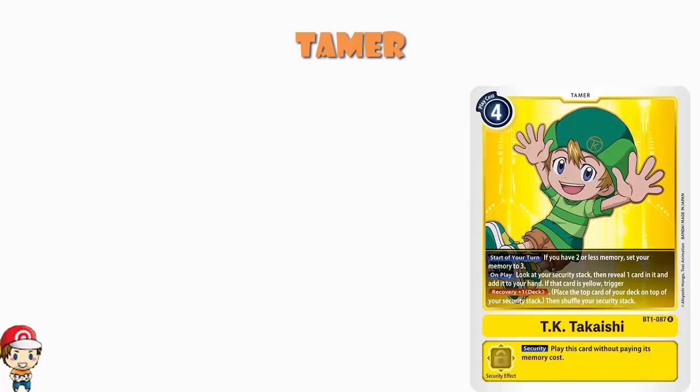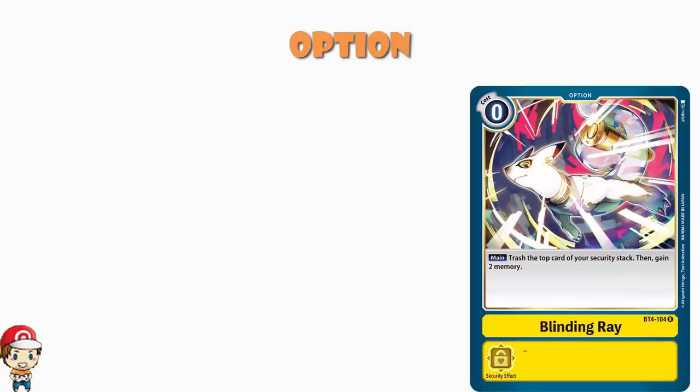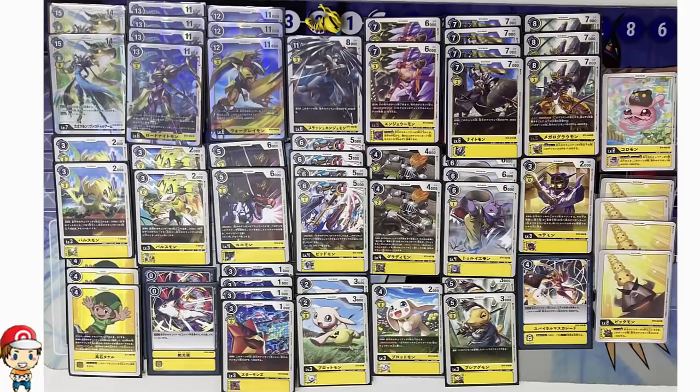We've then got one option card coming in as well, and it's one where you are not going to be paying any memory whatsoever — it's Blinding Ray. Blinding Ray is a weird one: you have to trash the top card of your security stack, which is not ideal, but then you gain 2 memory. Very much like WarGreymon here, this isn't something you're just going to blindly do the second you draw into the card — you need to have a think about it and time it properly. But there are going to be turns where it is absolutely worth it. I like this deck. I know Lord Nightmon is very much the best deck around at the moment, but I think comboing it with WarGreymon gives it a different flavor and makes it a bit more fun.